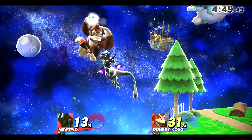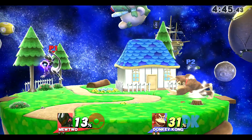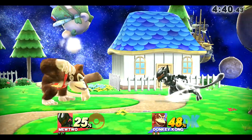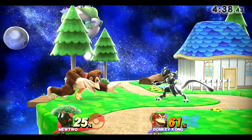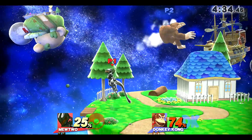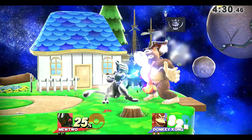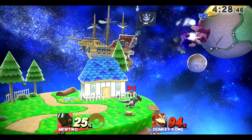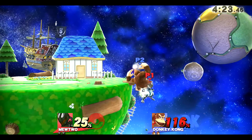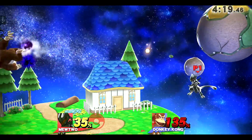Pushing Donkey Kong off with those jabs. Completely missing my shadow ball, facing the wrong way. Down throw — stopping me with Nair, Donkey Kong, really good. Pushing him again with those jabs, up tilt, did not get any follow up from that. Jab one to forward throw. Side beat to forward air — because Donkey Kong is a heavy character. Oh, got him with the shadow ball!